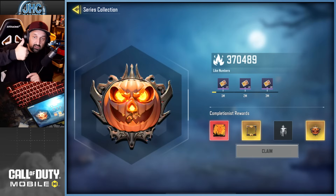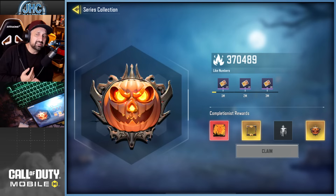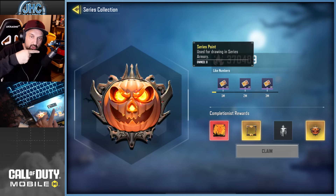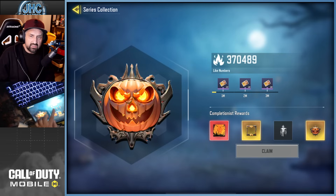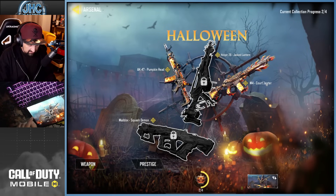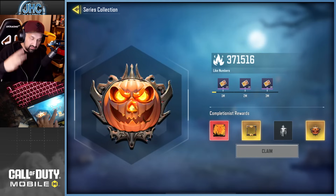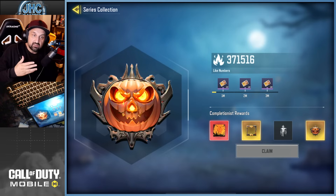There's a like button on the right — it's not there for me because I already hit it — but you guys will have a thumbs up button you have to click. When I did it on stream today it was at 100,000; now we're at 370k. If we reach 1 million likes we're going to get 100 series points — that's points for spinning a draw series in the armory, so I think we'll have a chance to get a draw for one of the two missing legendaries. If we get 2 million likes we'll get 100 more series points, and if we get 3 million likes another 100 series points.